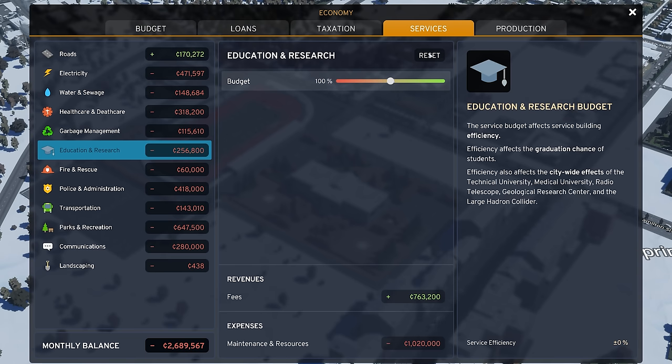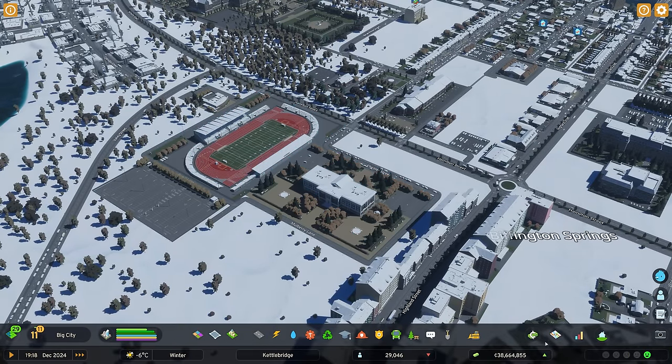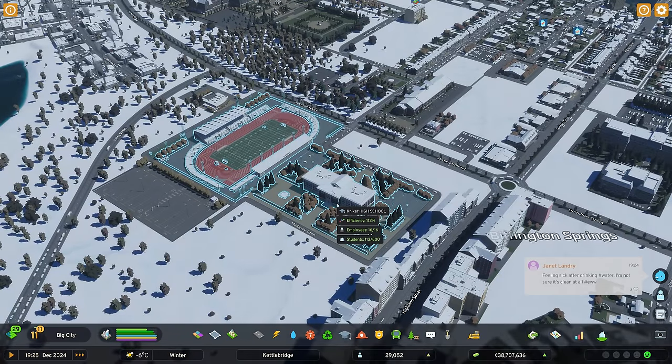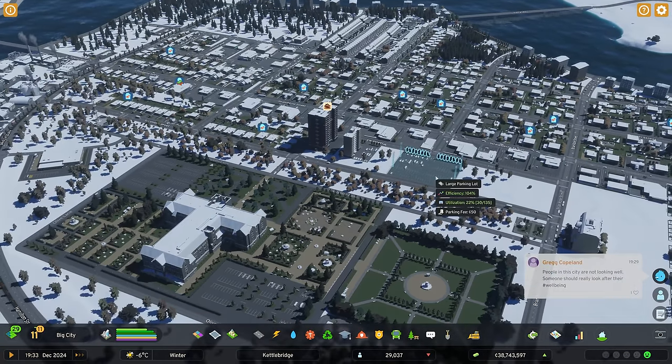We come into our education and the service budget - actually it might not be high enough, that might be what it means. If I whack that up to 100 and speed the game up a bit - there we go, their efficiency has increased. So obviously we don't need to put it up that much, let's drop it to 90. That will change in a second - 150 got even better. I think this building is empty so we won't get that sort of information, but yeah I'm liking this a lot.